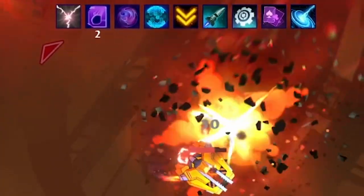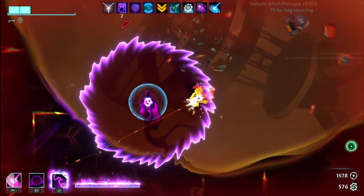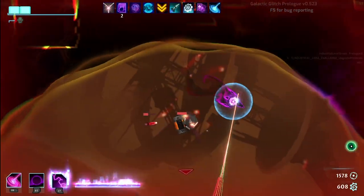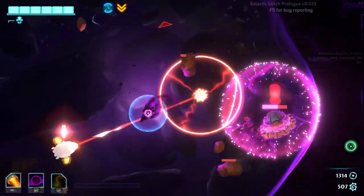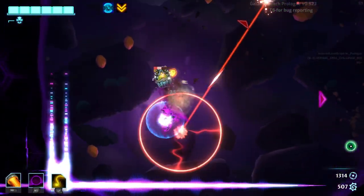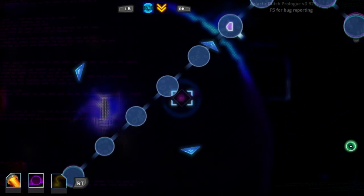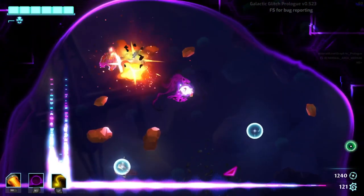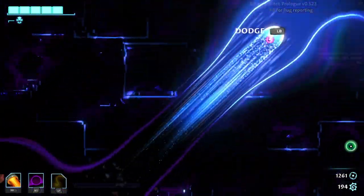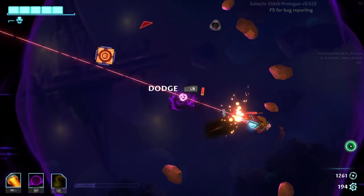Different encounters will yield different rewards which are added to your inventory and they will affect the battle around you. This could be gaining a shield before every encounter, a chance to gain health if you destroy enemies with asteroids, shooting a missile when you dodge, etc. Each level is large with several different paths to take and ways to explore. You can check every nook and cranny to greed as much as possible or go on a more direct route and proceed to the next level.